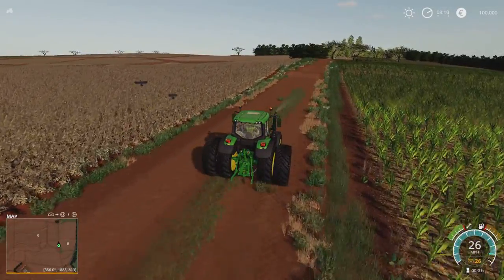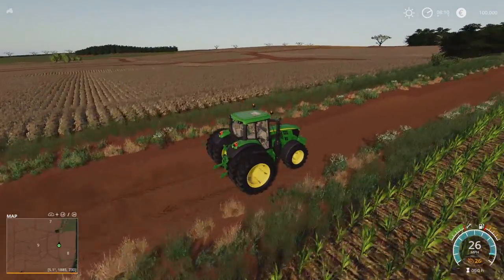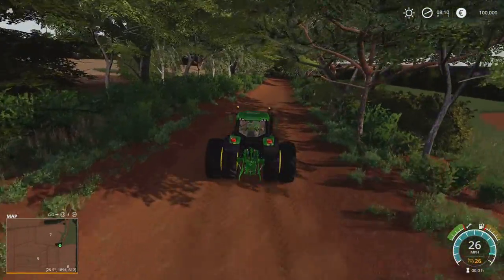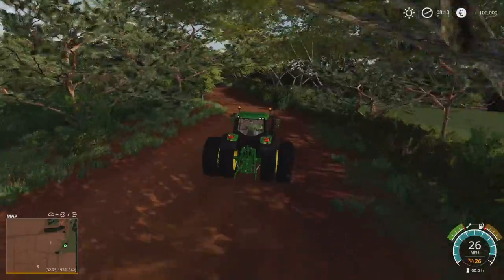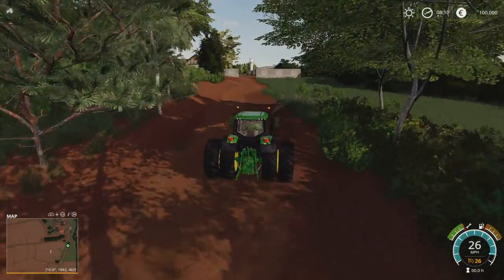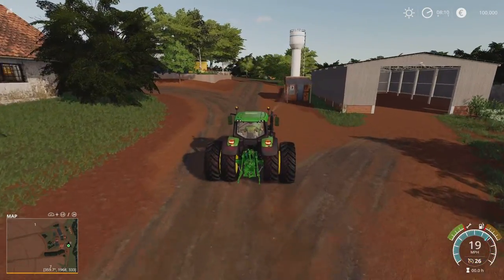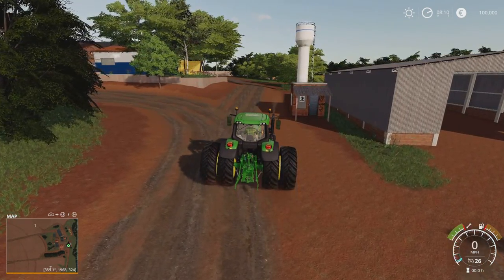Those ridges will make planting, seeding and harvesting fairly tricky depending on what size headers you're using, because unless you've got very flexible headers there are a lot of ridges and bumps across these fields. If you're looking for something a little bit different, this could be the one. It doesn't say on the website whether it's seasons compatible or precision farming prepared. If it's not precision farming prepared, the standard Giants soil map will be used. I can't say for certain either way.